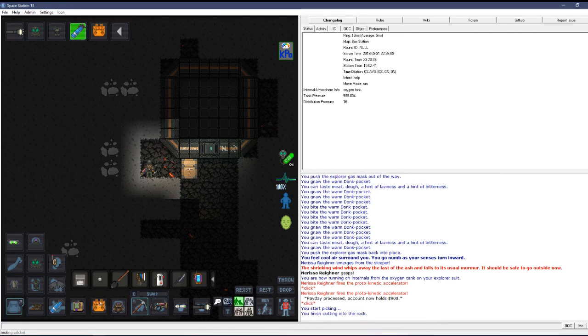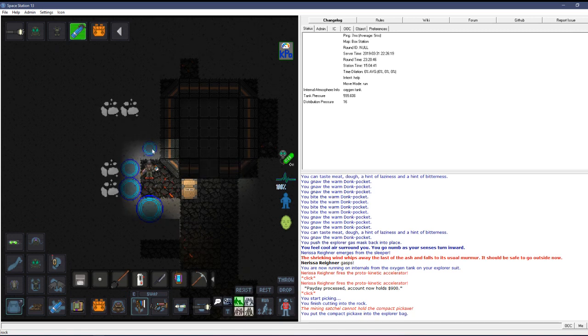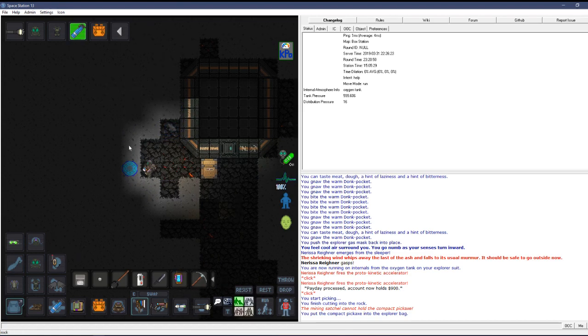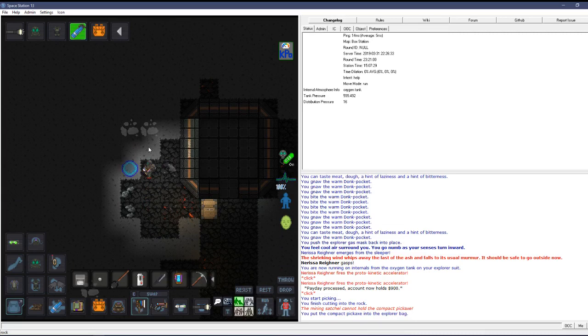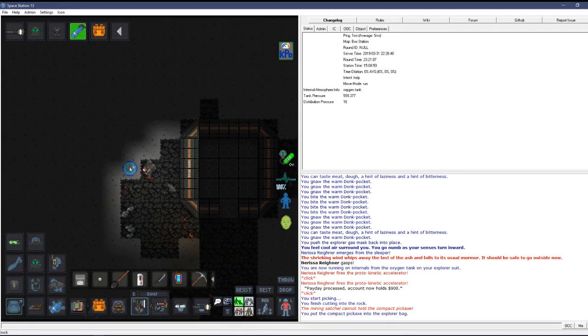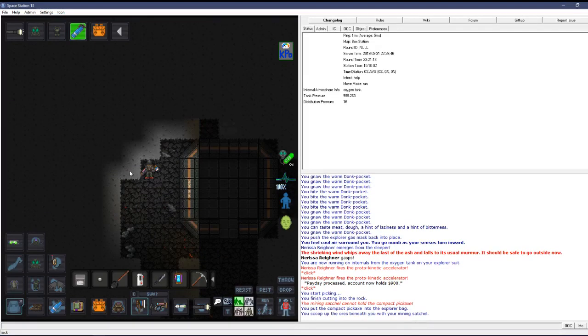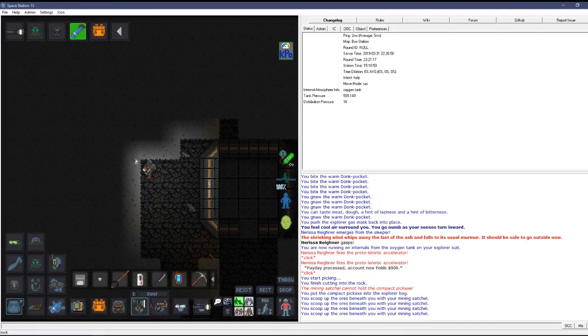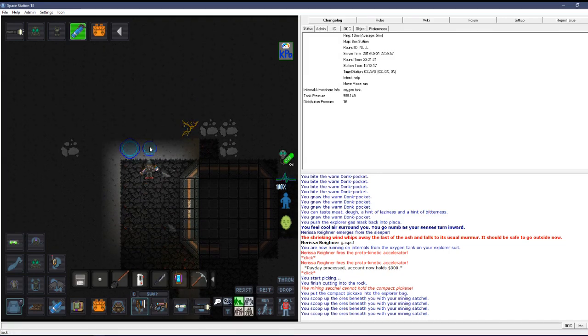The kinetic accelerator unfortunately cannot shoot directly in front of you. The resonator is another option — you place them down and they blow up, which is faster than either the accelerator or the pickaxe. You can get an upgraded version from the vending machine. I've found resonators are pretty good for beating the hell out of legion things — they're really weak to melee combat.